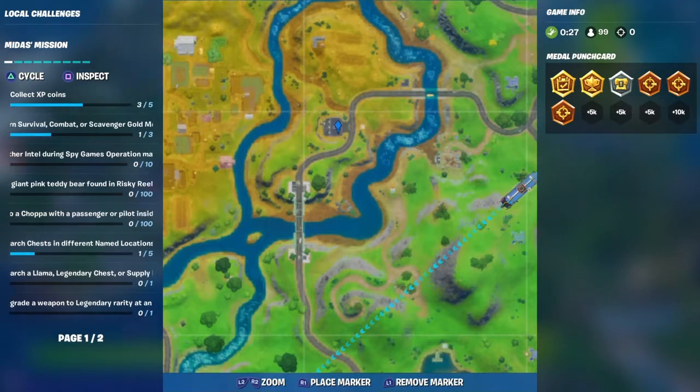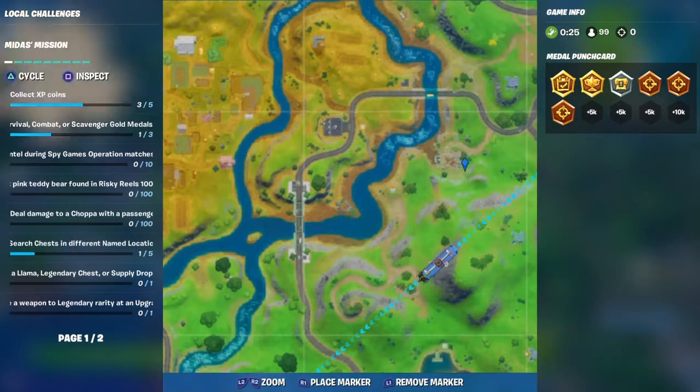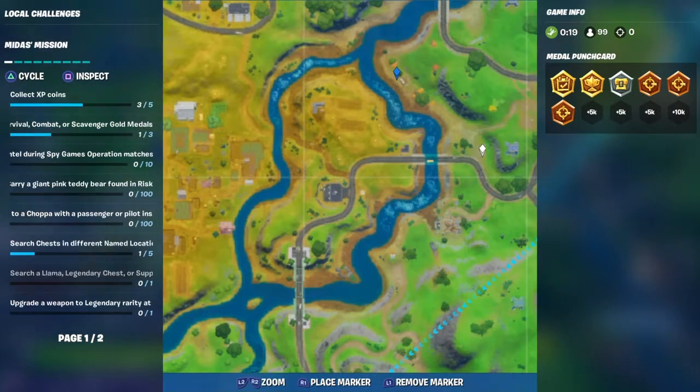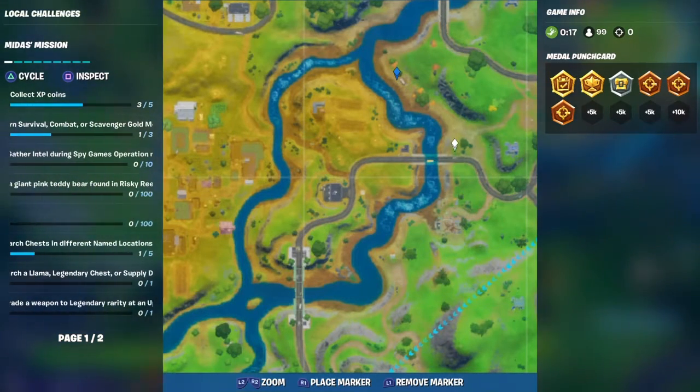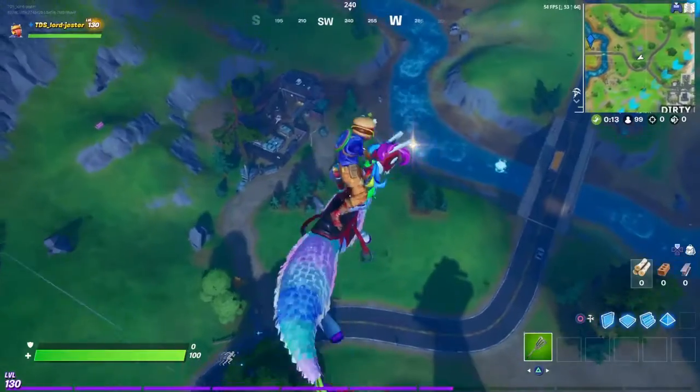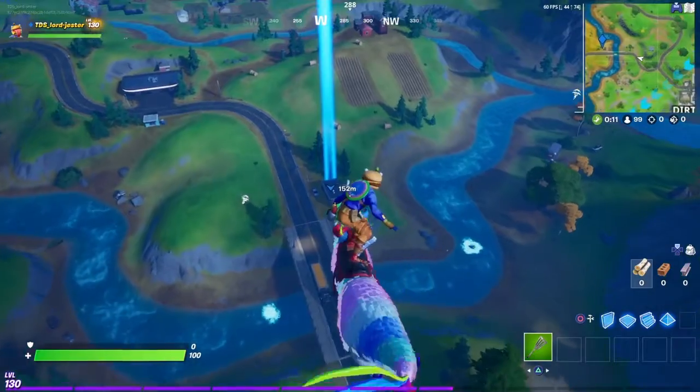So here's the gas station, here's the junkyard, and here's the RV camp. And right here, in that building, is where the golden loot llama is.